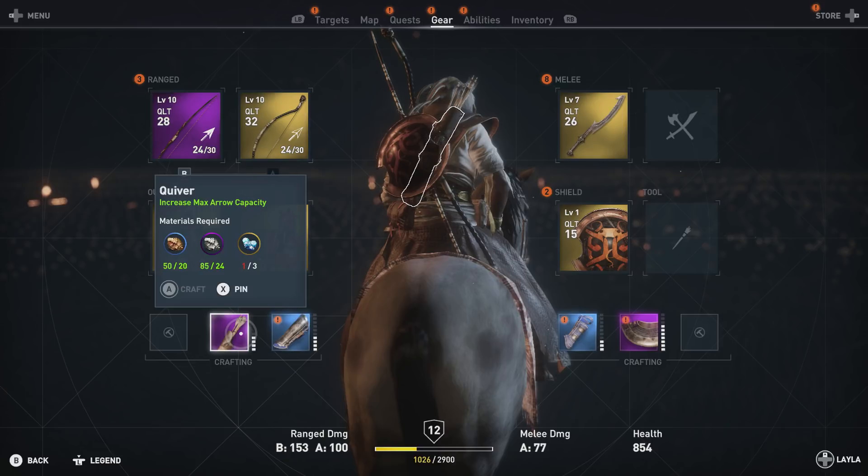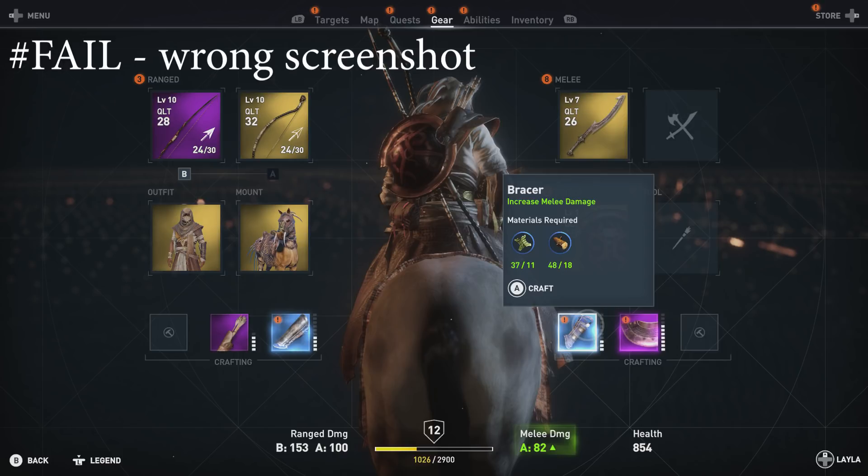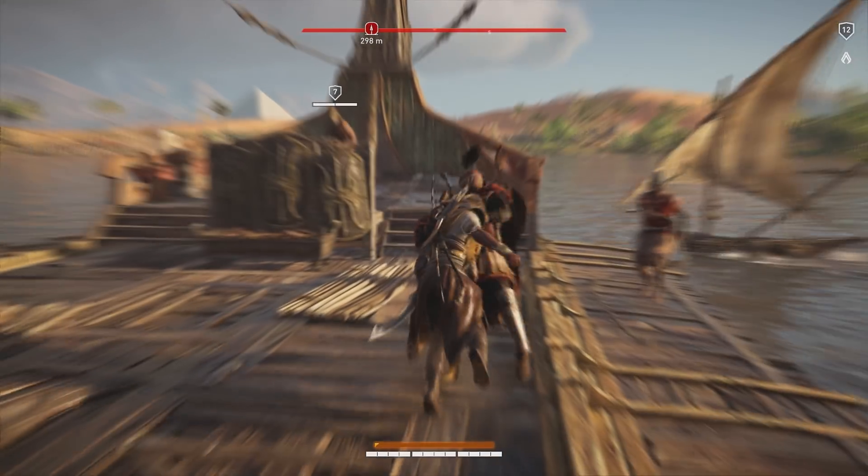Depending on what upgrade you are doing will depend on what and how many resources you actually need. For example, my final quiver upgrade requires 30 bronze, 24 iron, and 3 carbon crystals, whereas my brazier which is earlier on in the upgrade path only requires 16 hard leather and 24 cedarwood.